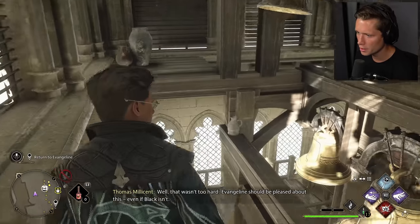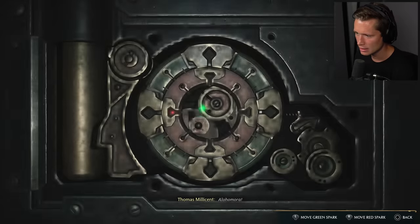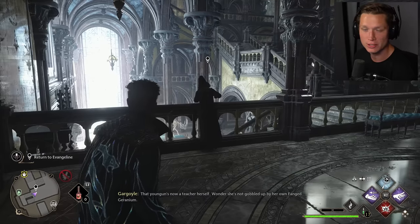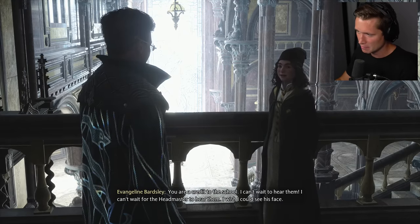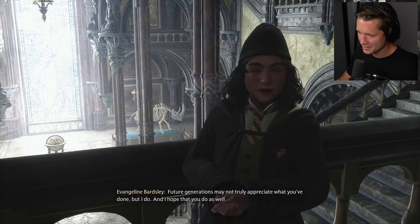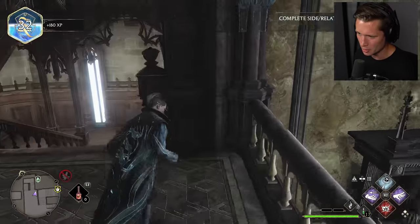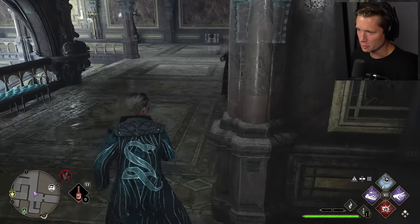Evangeline should be pleased about this, and we're good to go — even if Black isn't. Hey, we found a new room! We got a new chest. I've been talking about it the entire game thus far, but that right there is an example of what really blows me away. That room — I have so many hours into this game thus far and never even came close to seeing that room. They built out that entire room, that entire setup, and you would never even see it. 'You're a credit to the school.' 'I can't wait to hear them, I can't wait for the headmaster to hear them.' 'Future generations may not truly appreciate what you've done, but I do.' We got a trumpet horn to put in the wall in the Room of Requirement — but yeah, like a whole musical choir room. Never would have seen that unless we were trying to finish every single mission.